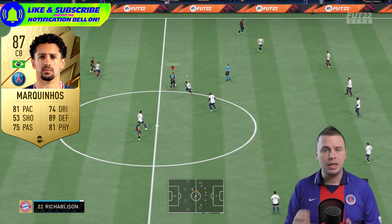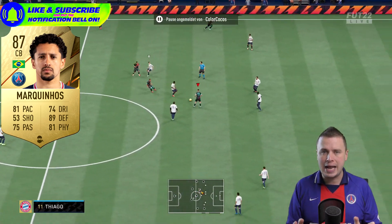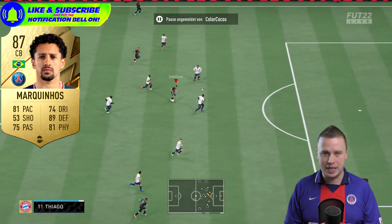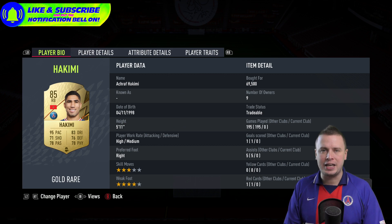What else do you desire? Top speed? He's got it. Positioning? He's got it. Tackling — standing and sliding? He's got it. Marquinhos, what a man. Then we're finishing off the PSG combination with Ashraf Hakimi. If you have more coins to spend, you could spend them on special cards of Hakimi.